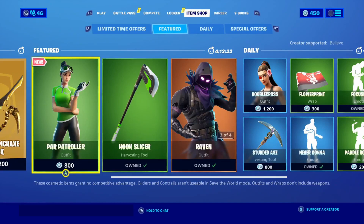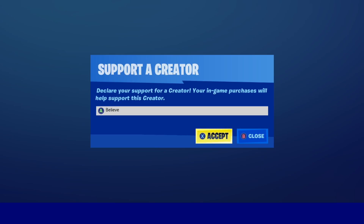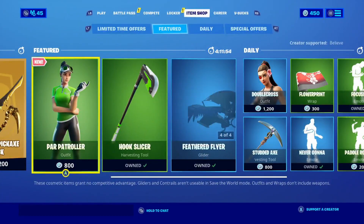Before we get started in this video guys, everybody go to your item shop, click the creator code thing and type me in guys. Support your small content creators like your boy right here. I'm 2nb, code is 'believe' guys, because I believe that one day I could be a big streamer. That's why my code is believe — now hit accept and let's move on to the rest of this video. Let's get it.